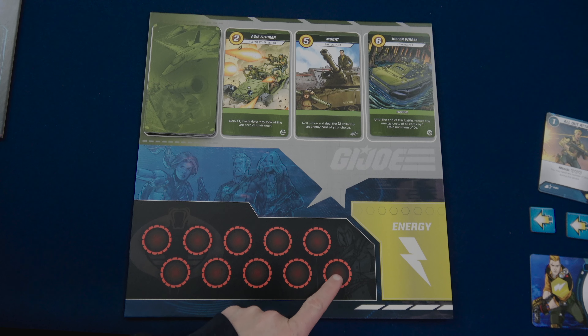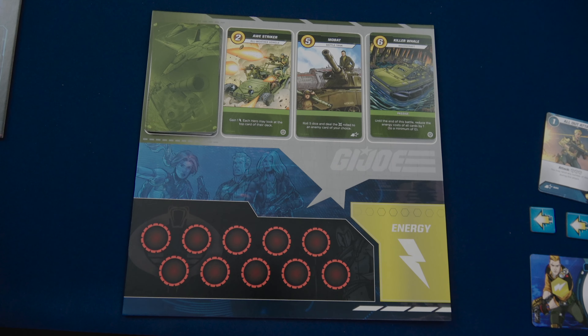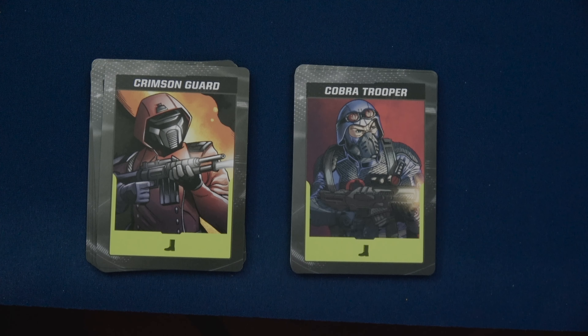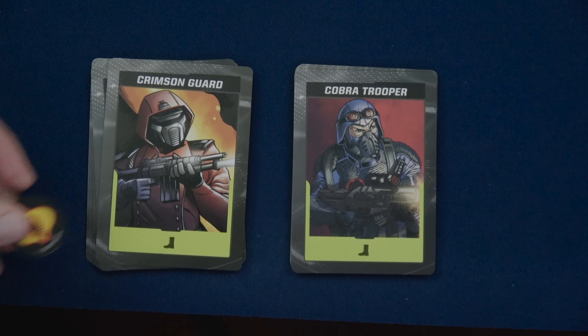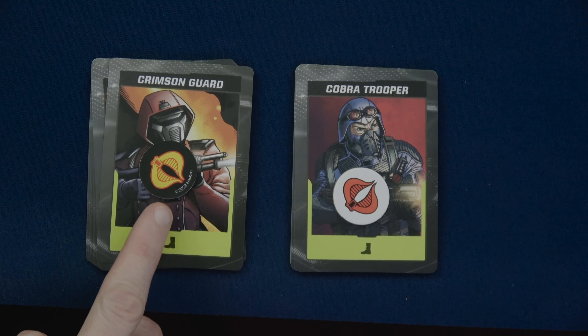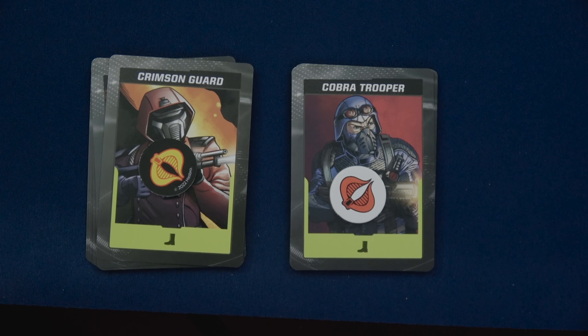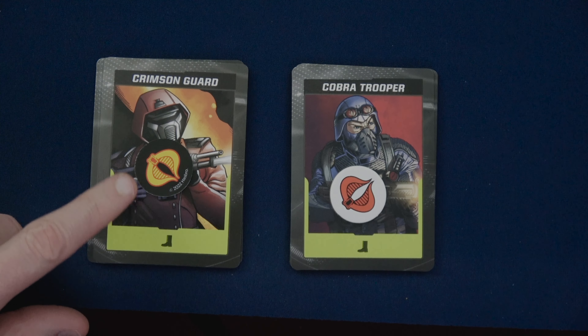Next we'll set up our power board. We have all of our vehicles, including the ones from the expansion, all shuffled up. You reveal three out on the board. As we defeat foot soldiers, we're going to place them on here, and then not even as an action - for free, anytime during a battle, we can spend those foot soldiers to use one of these vehicles depending upon the cost. We have the AWE Striker, the Mobat, and the Killer Whale. The Killer Whale costs six and is a passive: until the end of this battle, reduce the energy cost of all cards by one to a minimum of zero. There are two types of minions: Crimson Guard and Cobra Troopers. We have two tokens to determine the differences for them.